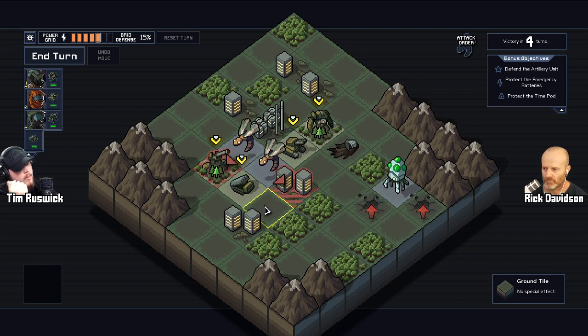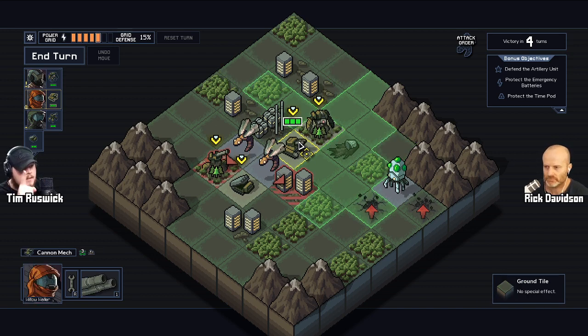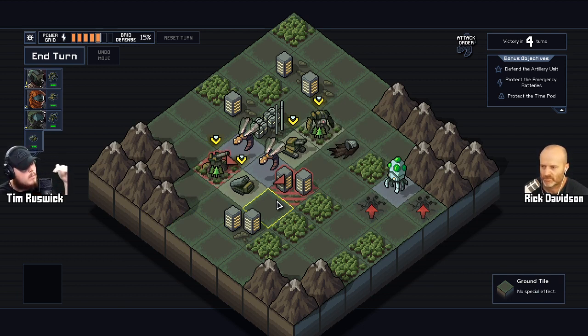That design comes from really thinking about what your mechanics are and why they're there. On top of that, every little piece they added doesn't have one use — it has multiple uses. Given different contexts, different positional elements on the grid, different locations, different units, it's always a different experience because it completely changes the way you play.